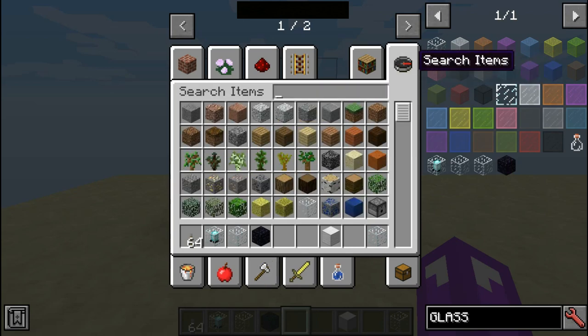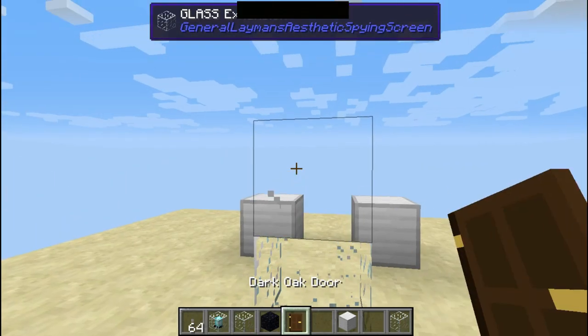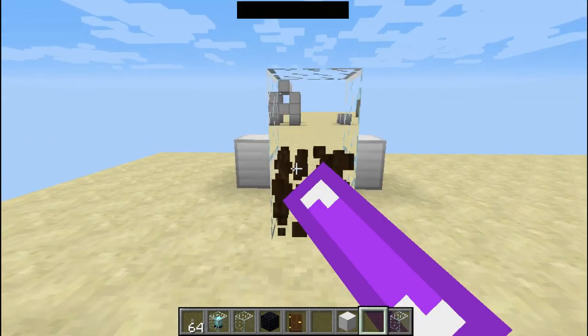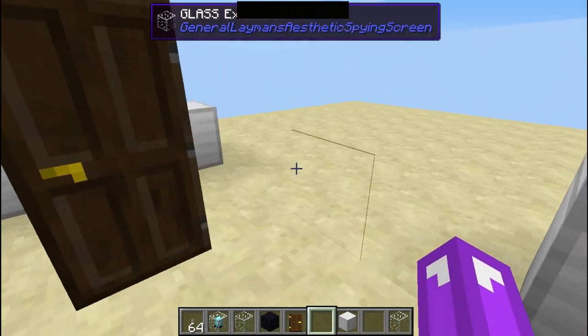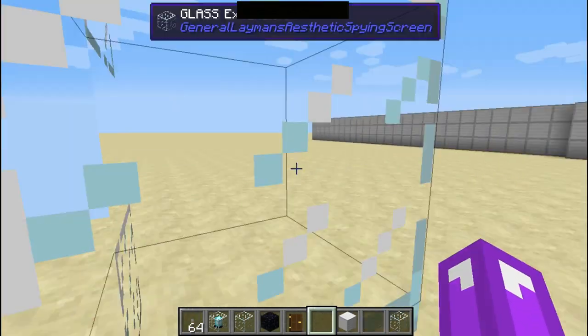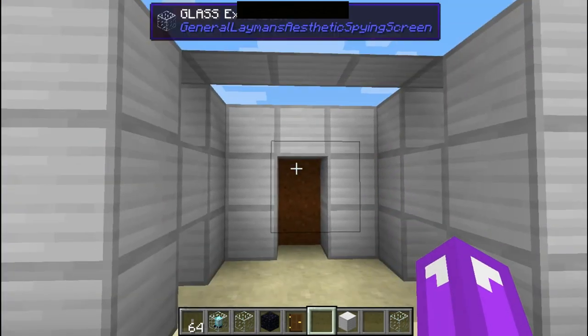The funniest thing is to place a random door in the middle of the illusion, so people are going to be inside the illusion and suddenly see a door that goes to nowhere. And the reason it's called Spying Screen...